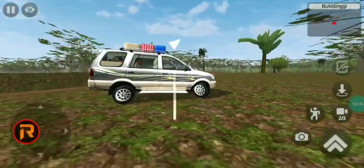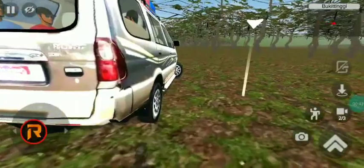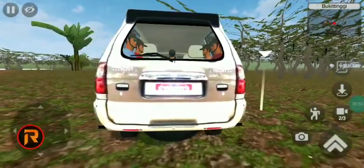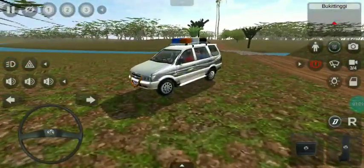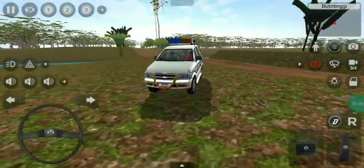In this mode, there is a password. Now, let's see the animation key. Let's skip the video. This is our car mod. We will review all of the cars and the paint. We will review all of the livery in the description.